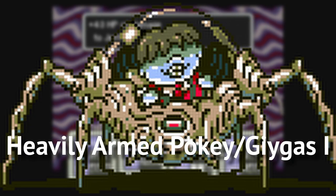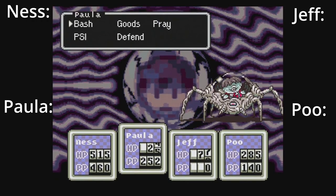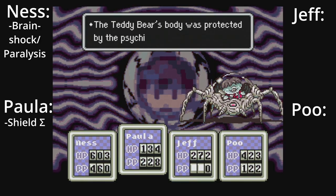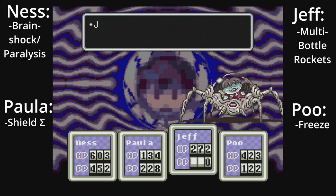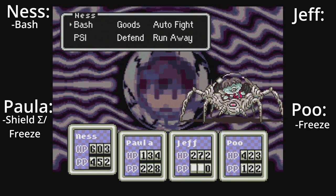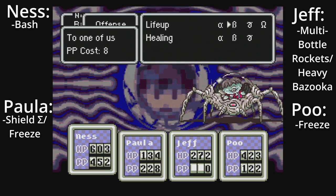Heavily Armed Pokey and Giygas Phase 1. Do not attack Giygas — he will reflect all of your attacks and is invincible in this phase. Your target is Pokey. Open up with Paula using PSI Shield Sigma to protect against any rockets from Giygas. Have Ness use Brainshock and Paralysis on Pokey until both succeed, and have Jeff use Bottle Rockets while Poo uses PSI Freeze. Have Paula refresh the shields as necessary, but otherwise have Ness use normal bash attacks, Paula and Poo use PSI Freeze, and Jeff use Bottle Rockets and a Heavy Bazooka. Keep your HP above 200 as much as possible, and continue dishing out these moves until Pokey falls.